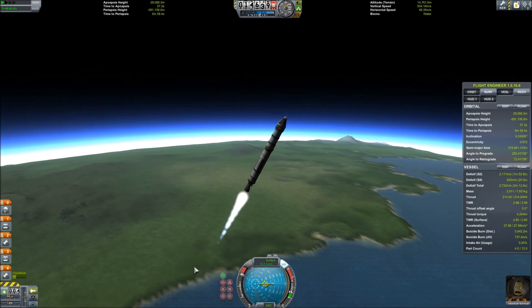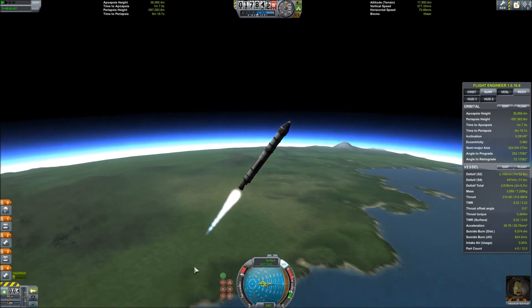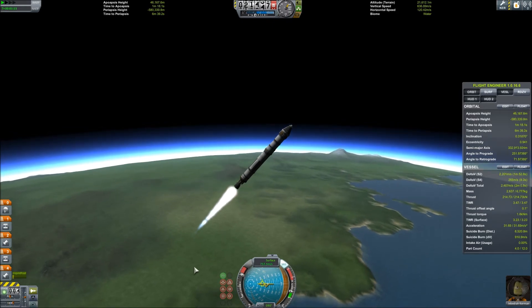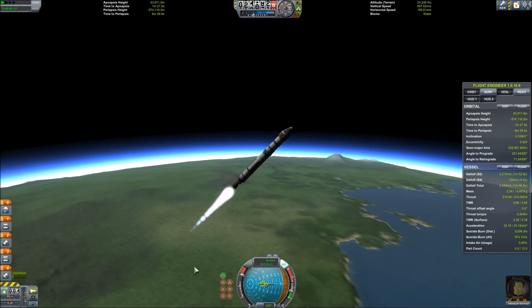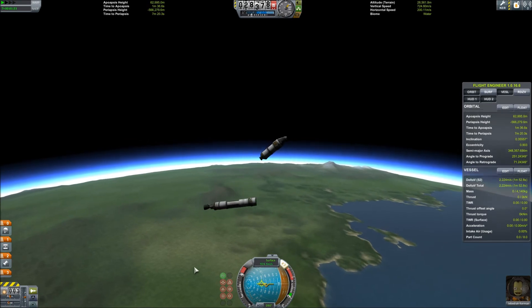Now we continue to pitch over at 90 degrees, slowly but surely, moving our direction of travel and the nose of our rocket towards that 45 degree line on our nav ball. A good rule for gravity turns is that when you hit 20,000 meters of altitude, as indicated on the top of the screen, you want to be right at 45 degrees of rotation, having completed 45 degrees of that gravity turn.